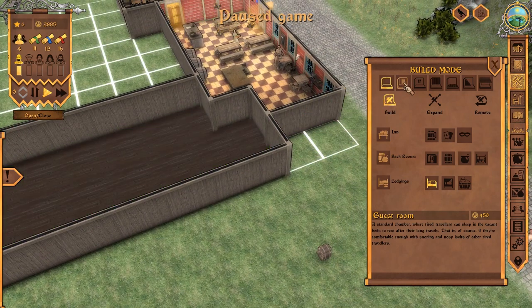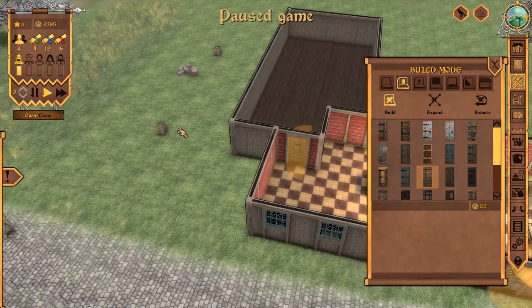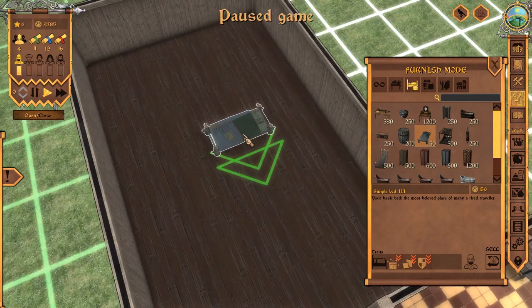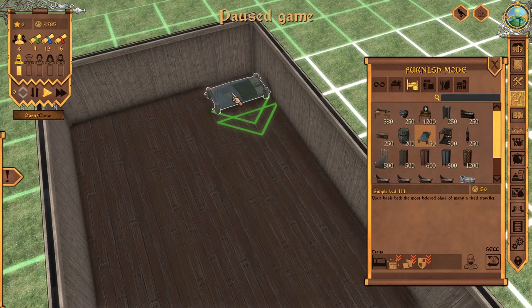Now we're going to need some kind of door. Doors need to happen, otherwise nobody's getting in here. I like this door because it's not very private - it's got a window in it, so you can look in and watch everyone sleeping, because that's not creepy. A sleeping room. Here we go. This is a basic bed. That's about as basic as you can get. Can we do any better than that? Quite a bed. They're 500. I've spent a lot of money right now. I think we're going to have to go with simple bed.